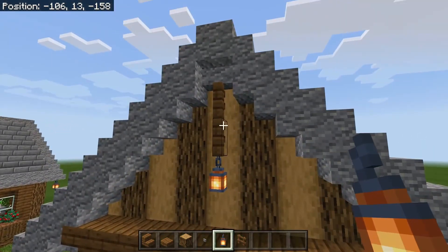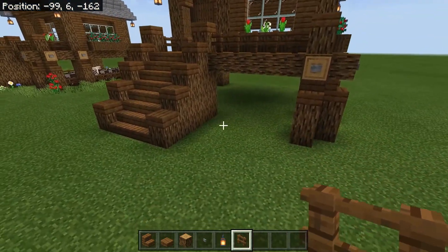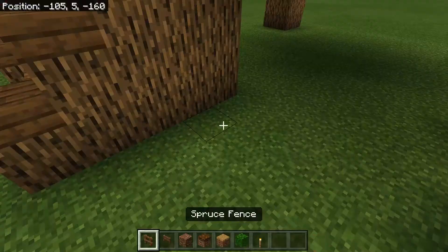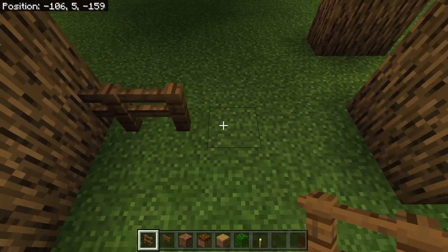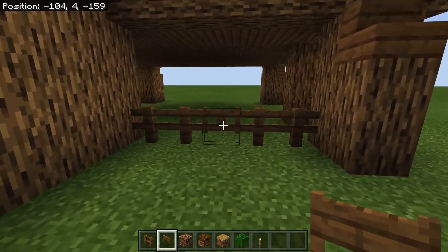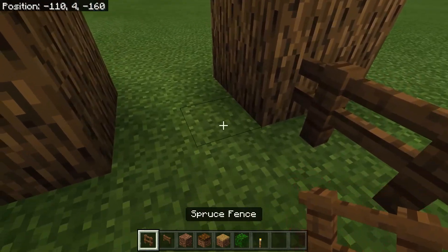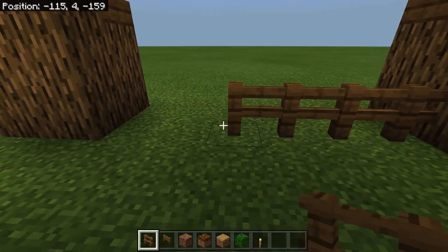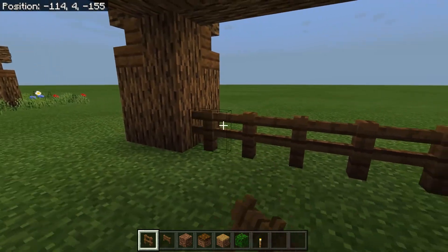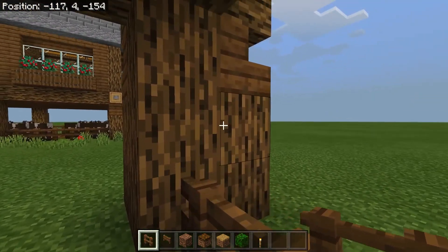The house is nearly finished — now we're going to work on the underneath area where you'll keep your crops, storage, or animals. Place fences here — one, two — and on this middle one put a spruce fence gate. Then join up all of the sides with spruce fences, making sure to place the fences on the inside log and not the outside.